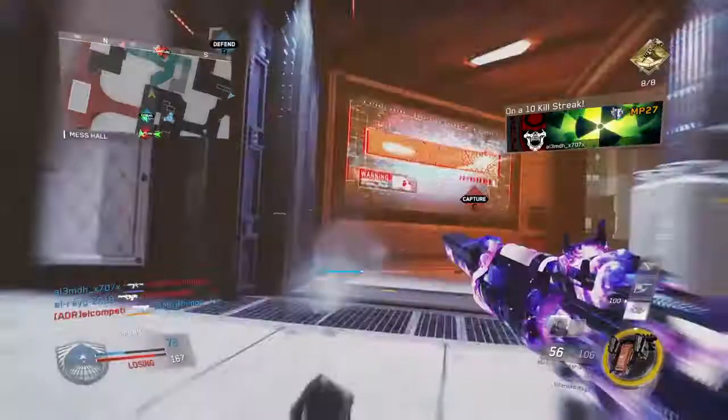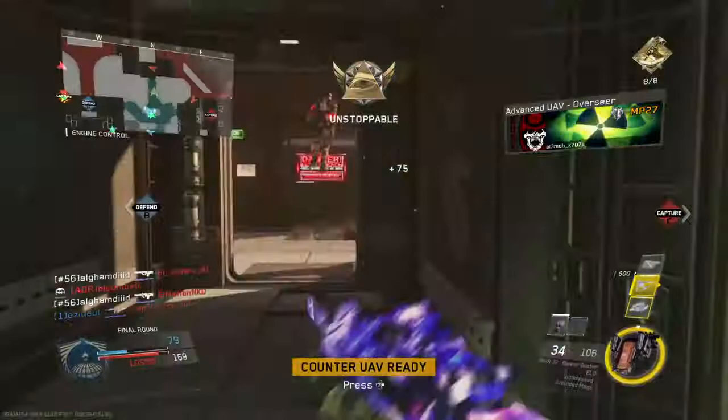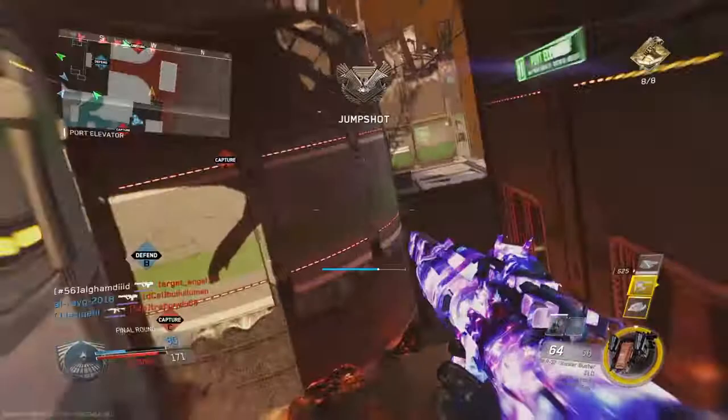Enemy at B. Enemy UAV in your vicinity. Friendly drone support UAV. Captain UAV waiting to launch.